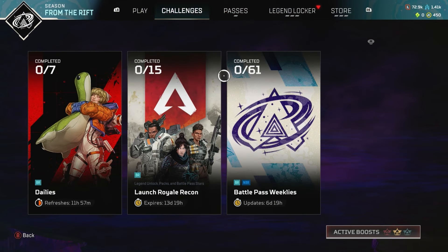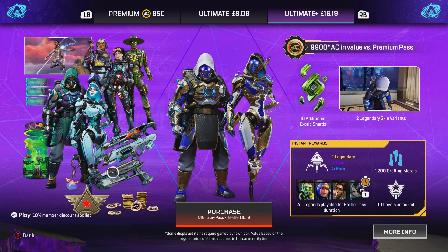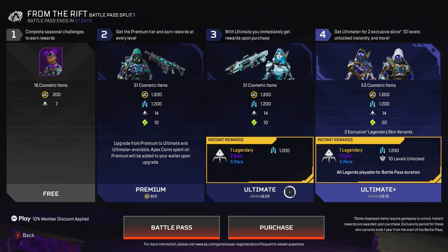In-game, going to the passes section shows all the different prices. The free route gives you 200 coins and seven packs. The premium first edition gives you 1300 Apex coins, 1200 shards, 14 packs, and 10 choices for different heirloom variants. The ultimate tier, where you pay real money, gives you one legendary, two epic, and five rare instant Apex packs, plus the 14 from the pass and an additional 1200.